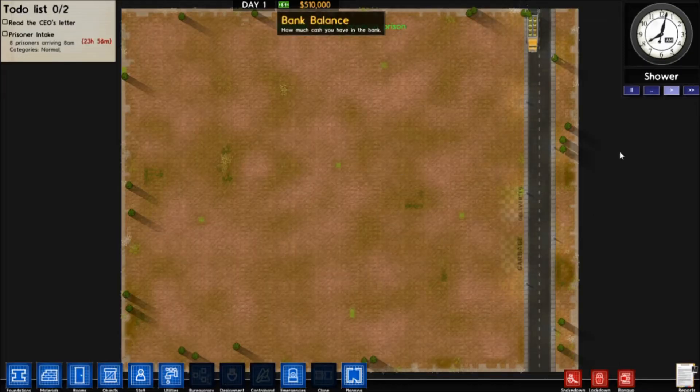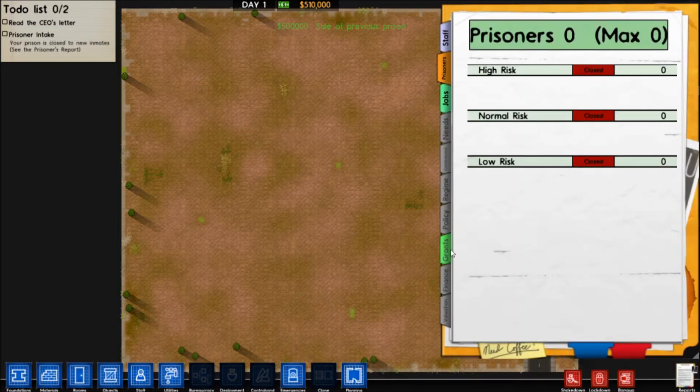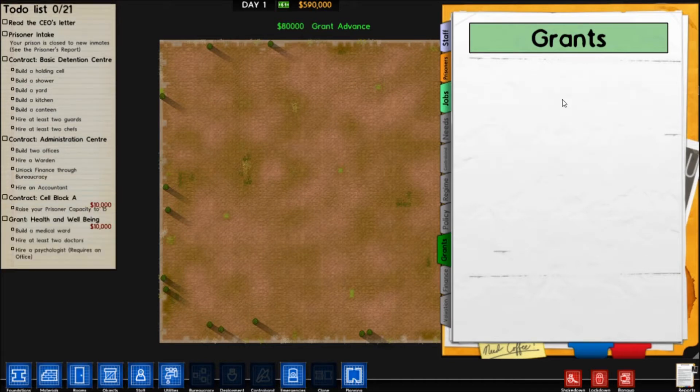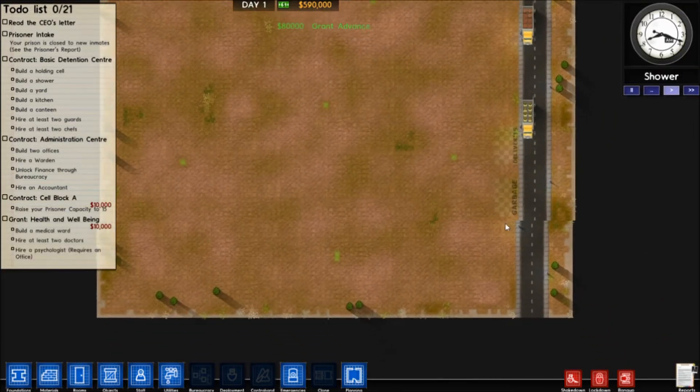Okay, so we got the half a million. Let's go ahead and close this up. We have our grants back. So let's click all of them, because that's just the way we roll. And let's take a look.